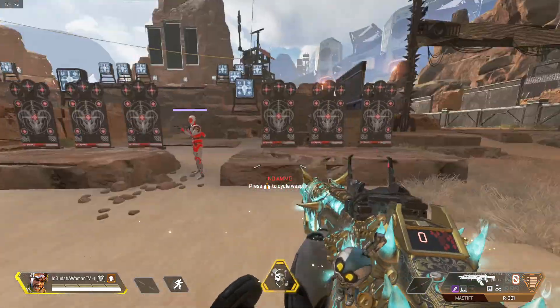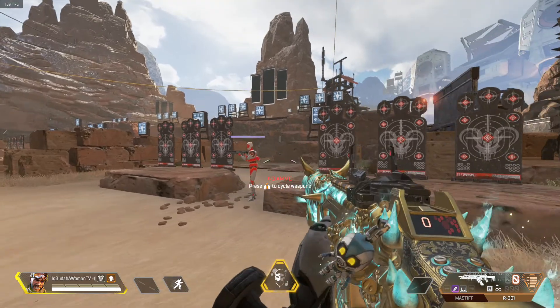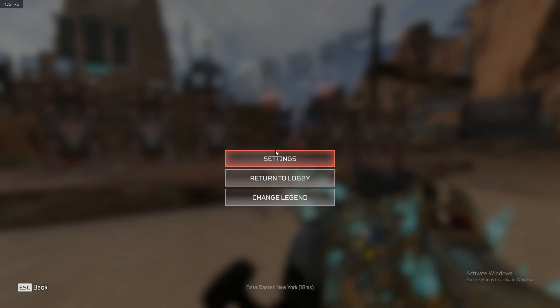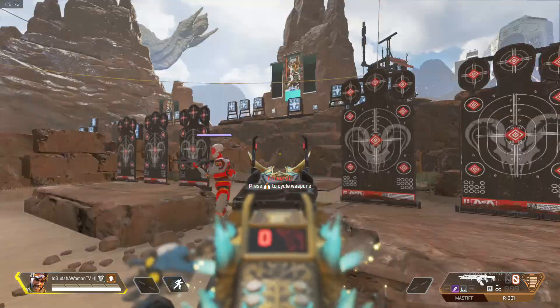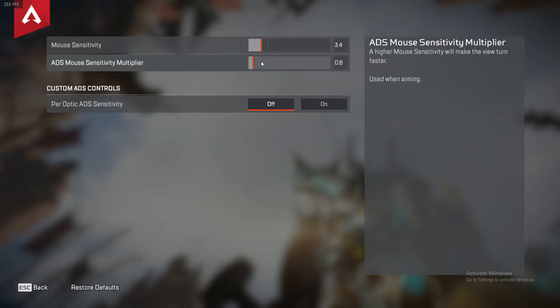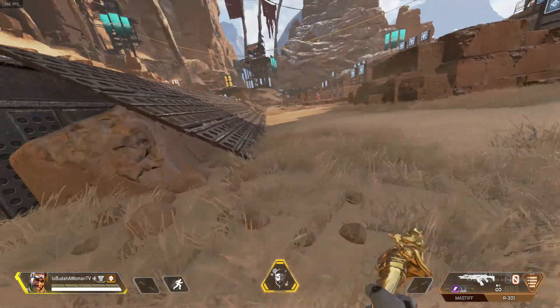If your X sensitivity is a bit slower, it makes it way easier to track your target rather than having it all the way up where it's nearly impossible. Anyway, in my in-game settings I have 3.4 mouse sensitivity.